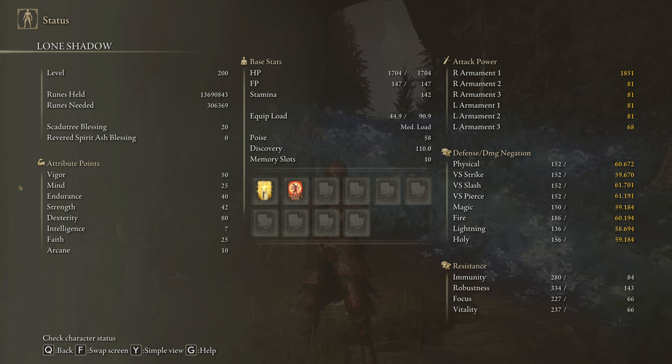To get the most out of this weapon we are going to use 50 on Vigor, 25 on Mind, 40 on Endurance, 42 on Strength, 80 on Dexterity and 25 on Faith. Golden Vow and Flame Grant Me Strength are going to be our main buffs. With this build we are dealing only physical damage, so our best body buff is going to be Blood Boil Aromatic, but if you don't like crafting, feel free to use Flame Grant Me Strength. I'm going to be running the Scadutree Blessing on level 20 to get the max damage possible in the DLC.